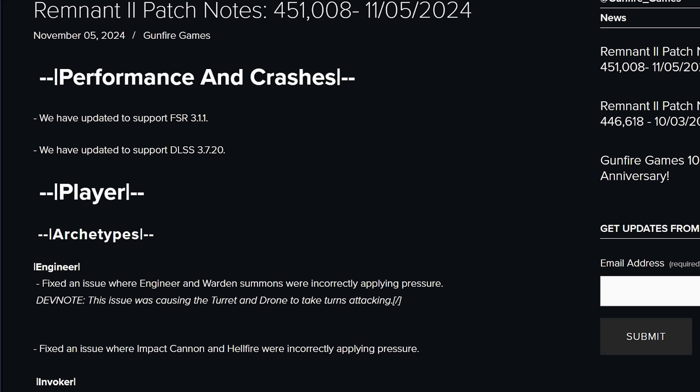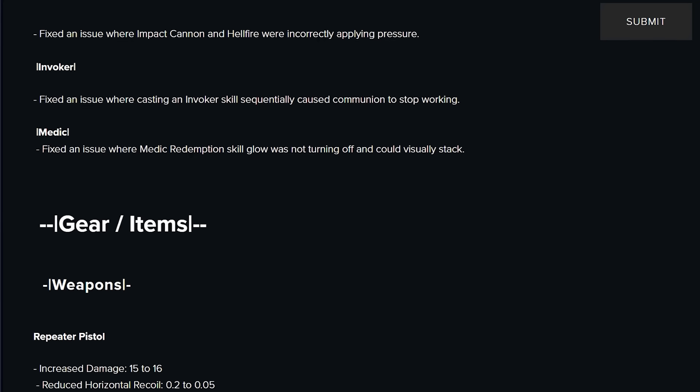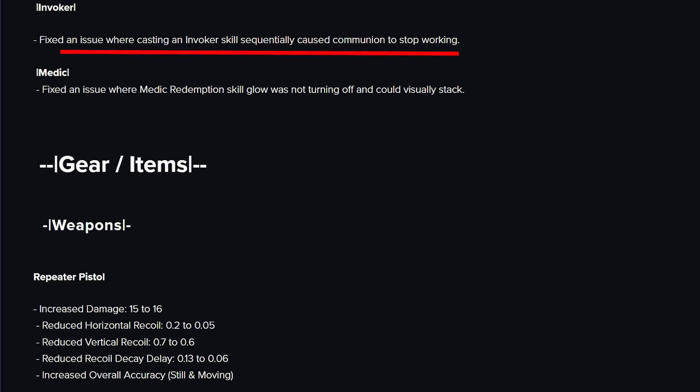First, they fixed the turret and drone alternating their attacks, which is great because that was kind of silly. Now they can both attack at the same time, so those warden engineer builds are going to be doing a lot better. They also fixed invoker's communion being cancelled, which is cool — so we can actually get our life regen back, and that's going to help a couple of my builds, especially the infinite eruption spam.